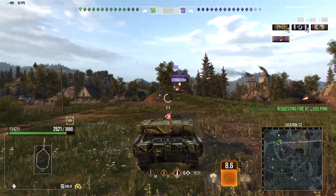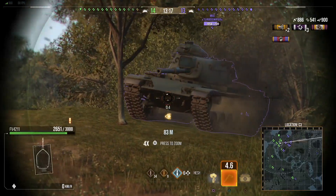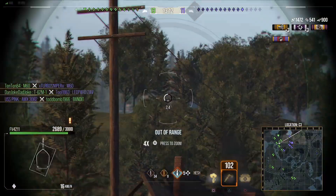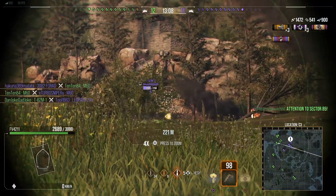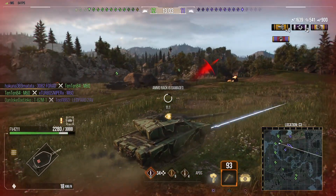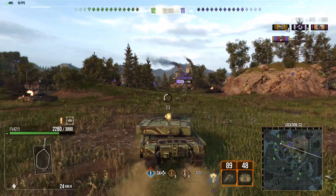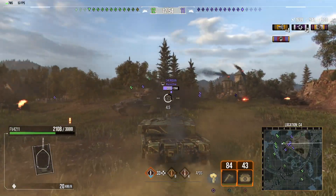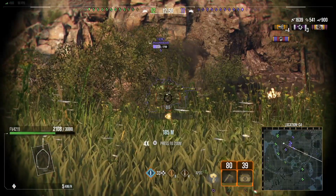It also has a really, really good gun, doing 440 damage per shot with a DPM of 3,500. Penetration is 361 standard and 483 on premium, with 290mm of high explosive penetration doing 605 damage. It's pretty slow at 48 forward and 16 reverse, and it has 9 degrees of gun depression. But it's all about the armor — the armor and the gun is what makes this tank.